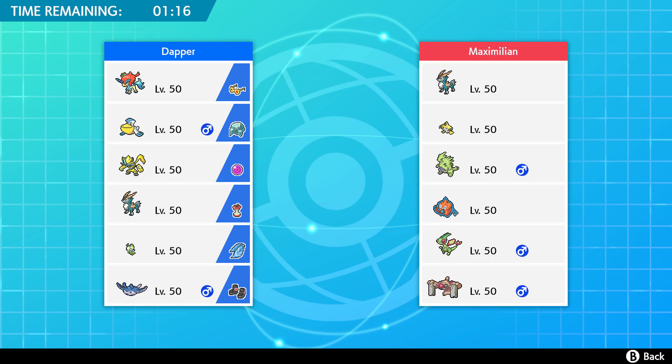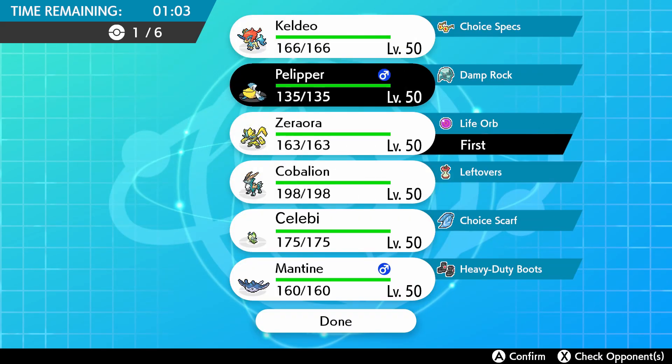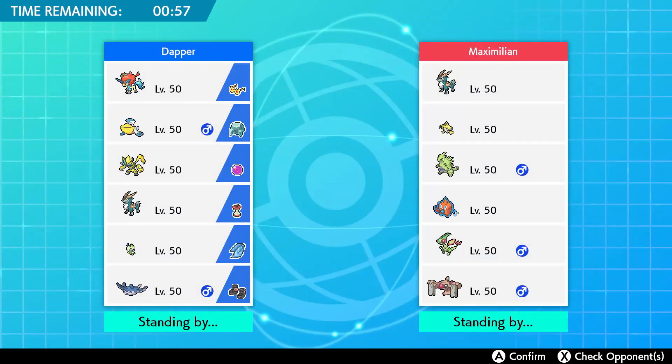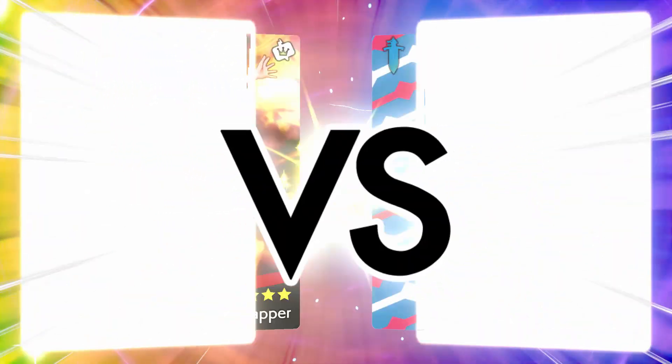What do I want to lead with here? If I lead Pelipper then I'm not really in the best position. I think I lead Zeraora — that's my best lead because if I lead Pelipper and he leads Tyranitar then he's gonna get his sand up because he's slower. So I think it's my best option to lead with Zeraora.